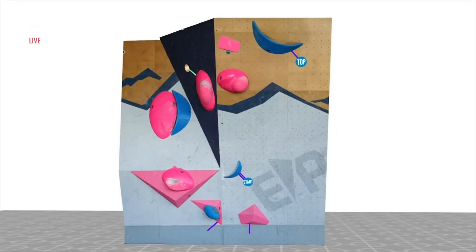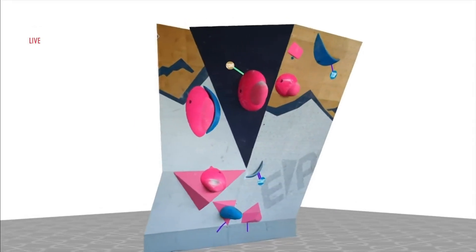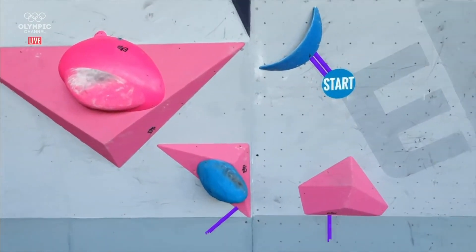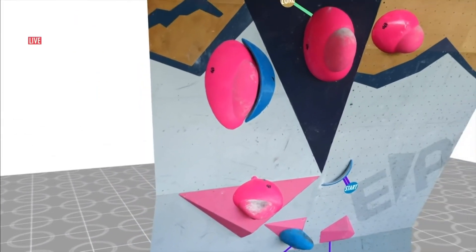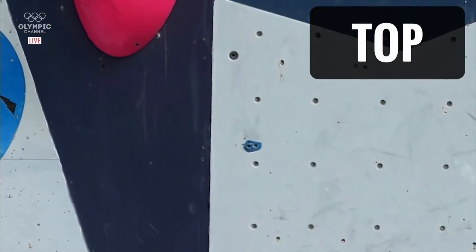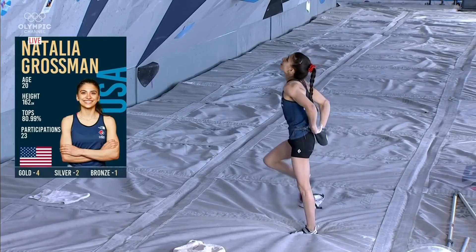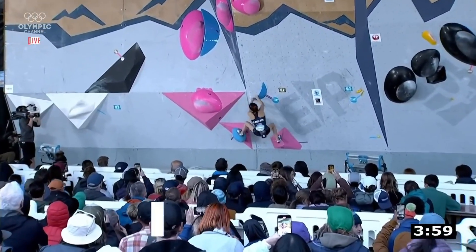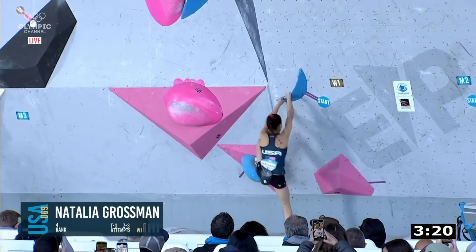Let's have a look at our starting list today. A lot of changing angles on this boulder — this looks gnarly. The holds that they're going to are quite far away, so it's most likely the method through this section will be dynamic. But you can see here on the zone and further past the zone, these holds are very, very slopey. After a couple of stalled attempts from Miho and Camila, the crowd gets lulled into a bit of a sense of what's going to happen.